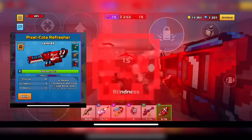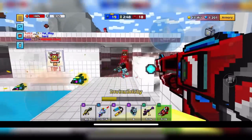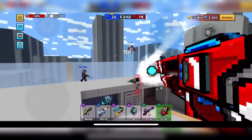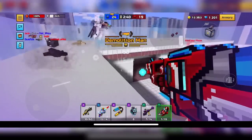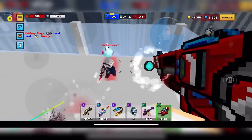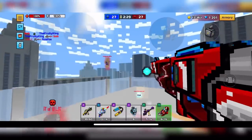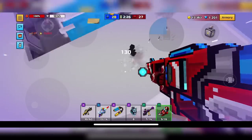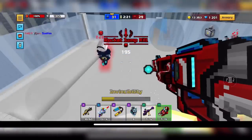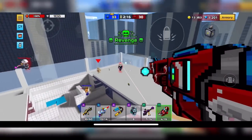Next up is going to be Pixel Cola Refresher. I think this is the best rocket jump heavy weapon in the game because of its super rocket jump, its high fire rate, and its acceleration after killing an enemy. It's the best movement heavy weapon in the game. If you manage to kill someone, you get a speed boost. You can rocket jump around the map very quickly. It has high capacity, so it's just all around a very good heavy weapon. If you're looking for good movement in the heavy category, this is the best weapon you can get from the gallery for coupons.